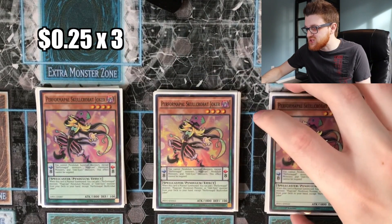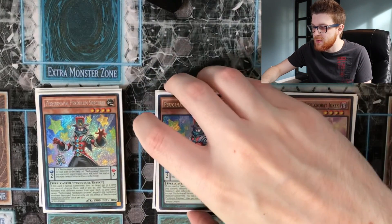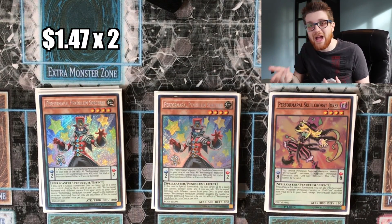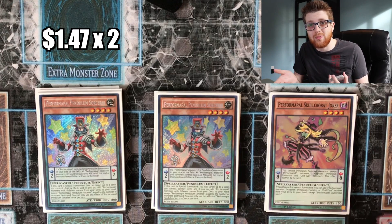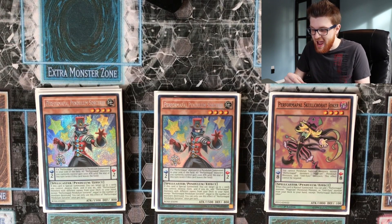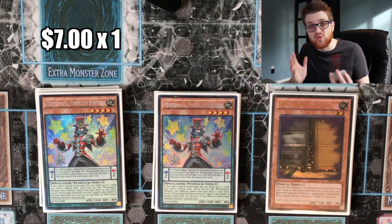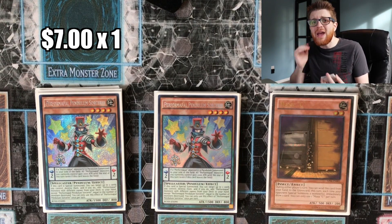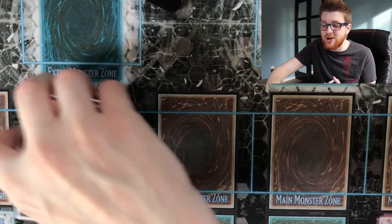Three copies of Joker — your best starter card, so obviously run it at three. Two copies of Performapal Pendulum Sorcerer — basically what you're searching if at all possible, because you want to pendulum summon it to pop cards like Double Iris. You can opt for one, but two can be very important. Last but not least, Maxi — an extremely powerful card right within our budget at the lowest rarity version. Keep in mind all cards shown are at the lowest price you can get them. That's it for the monster lineup, which is very heavy because it is Pendulum Magicians.